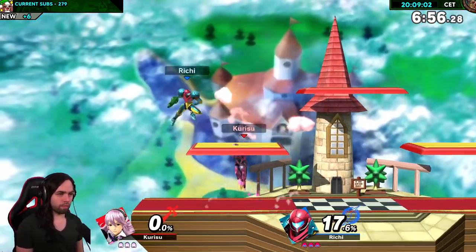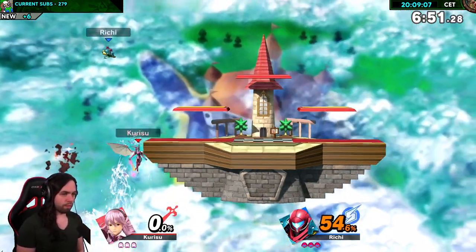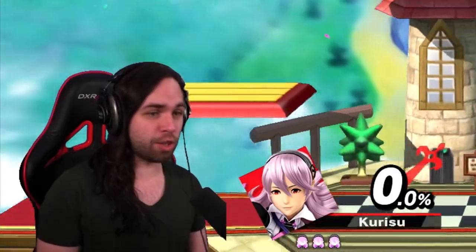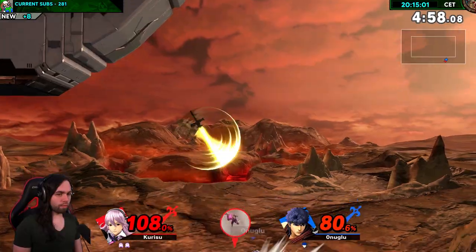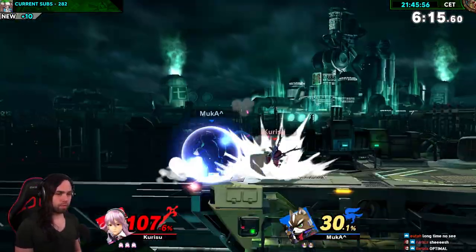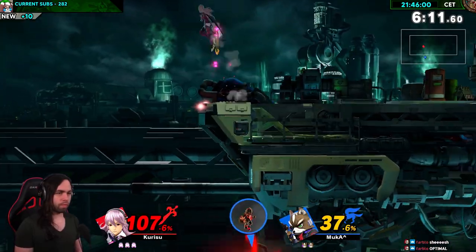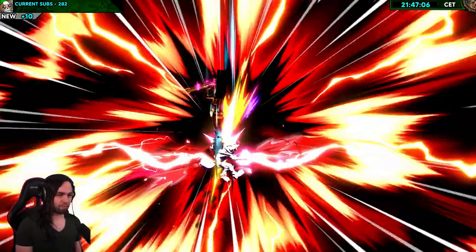However, all the other aerials also fulfill a role in her kit — may it be for opening or extending combos with nair and fair, getting kill confirms or to cheese your opponent with down air. Falling stalls like down air are usually more like surprise tools and they don't work so well against knowledgeable opponents. What I tried to figure out with down air was if you can full hop down air and still recover back on stage. I found the right targets in Elite Smash and it definitely works and can be used as a cheesy kill — even three times in one match.